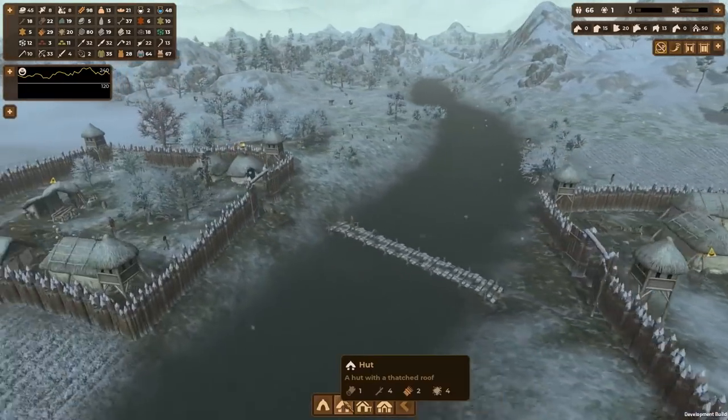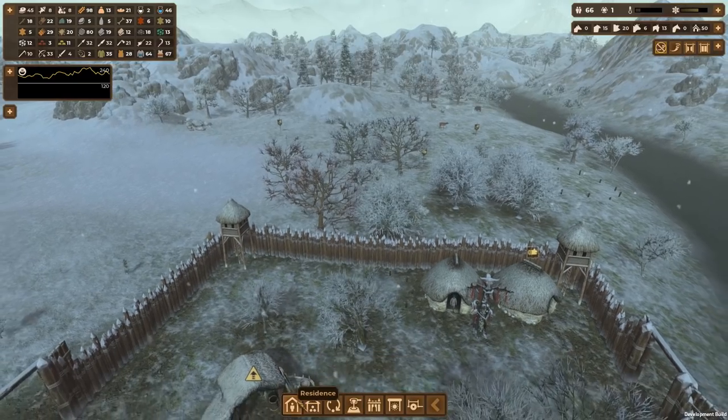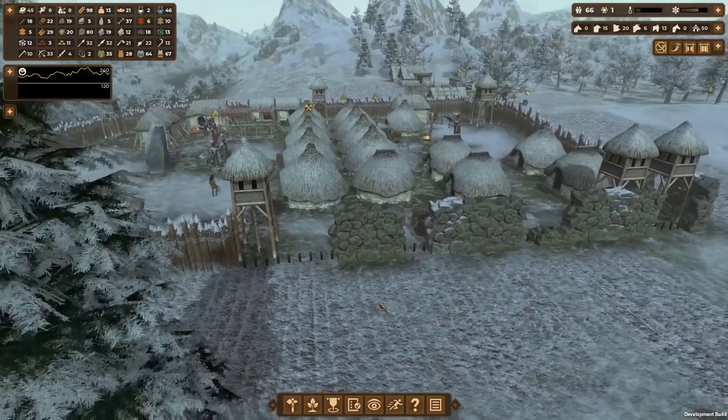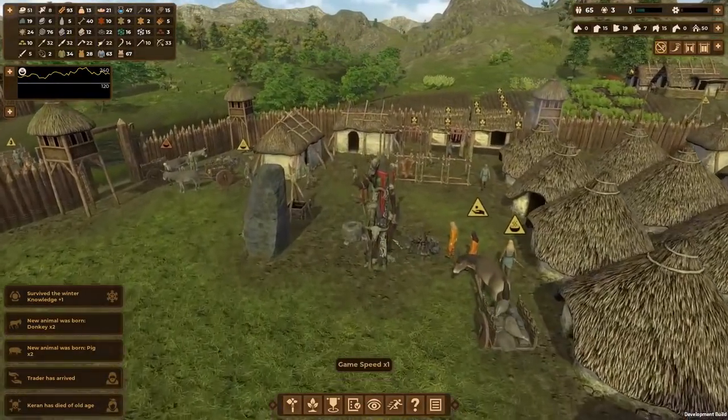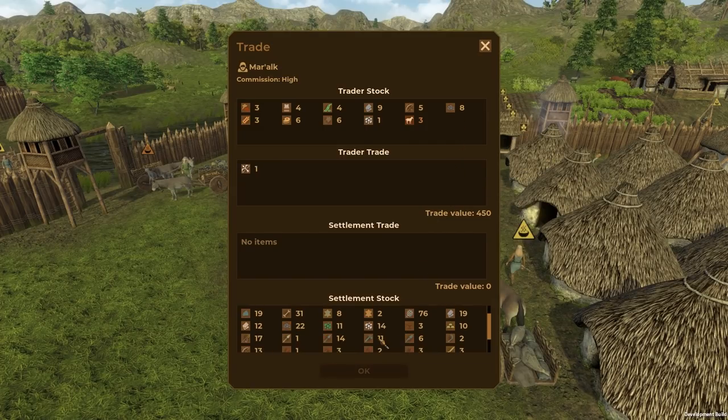We're almost at capacity for our population, so I should probably build some more huts. I'm going to throw some down over here since we don't have many on this side — it would be nice to separate our people a bit. Check out our walls — they're getting there. And a trader has arrived: composite archery! I'll take that.